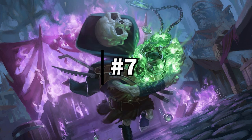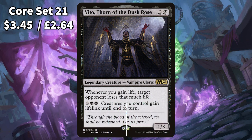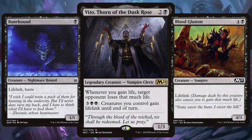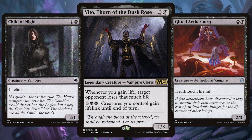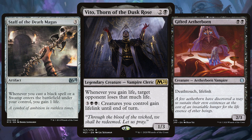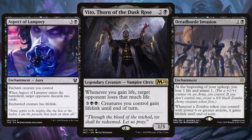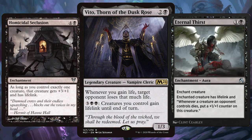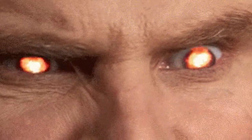In as the 7th best mono black commander we have Vito, Thorn of the Dusk Rose — a very cool commander and one I'd love to have for myself one day. With old Vito, you know we're going super life gain. Mono black has so many creatures that are cheap to play and have lifelink, so you know they're going straight in the 99. Get in those lifelink-loving artifacts such as Staff of the Death Magus and Whip of Erebos, giving all creatures who don't have lifelink, lifelink. There are so many enchantments that give you a little bit of life which will trigger Vito, and obviously if you really want to be that person, whack in Exquisite Blood and sit back and watch the world burn.